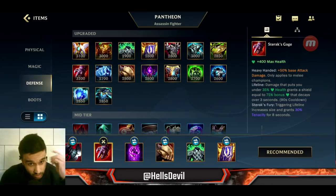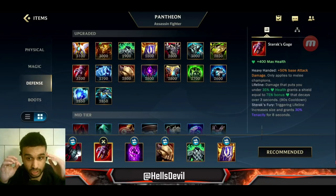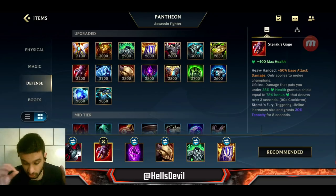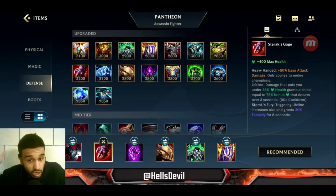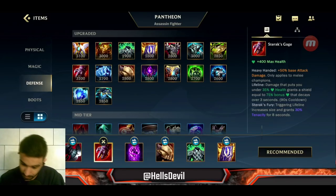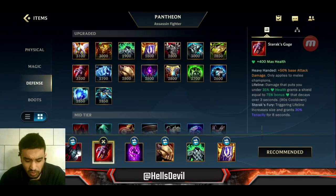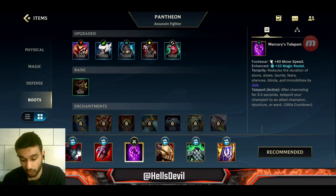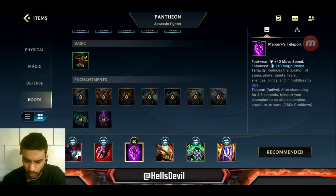After Black Cleaver get Sterak's Gage. The reason is that Pantheon has very high base attack damage — among the highest in the game — and Sterak's gives you 50% of that base damage as bonus damage, which is a lot. After these two items you're going to be incredibly tanky, very obnoxious and annoying, and you're also going to shred through tanks.